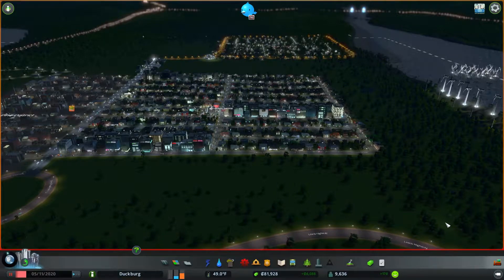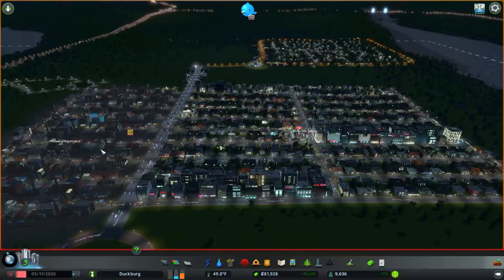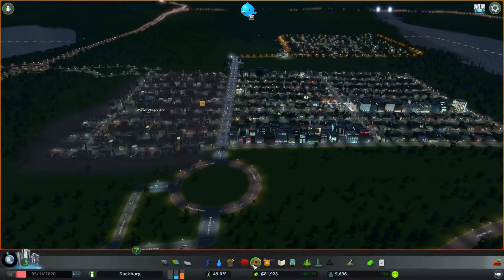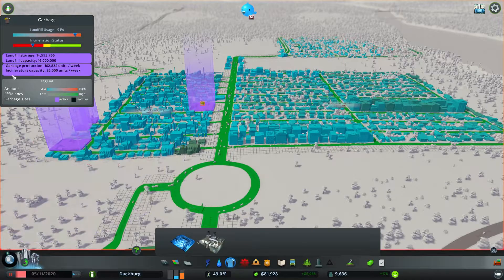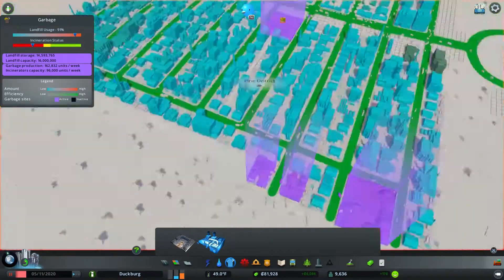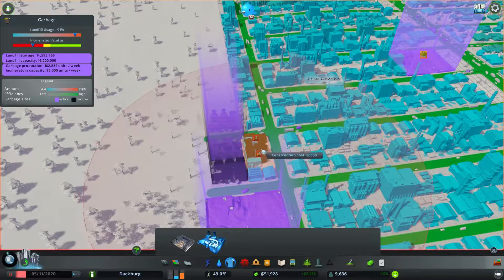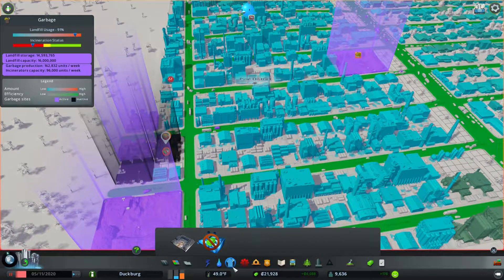We're back on Cities Skylines and it's time to get the offices going. First, the incinerator status is not good — we're producing 162,000 garbage but only incinerating less than 100,000. We need to build a couple more, so let's place one right here and one right here. This will just be the incinerator block, so that should take care of that.